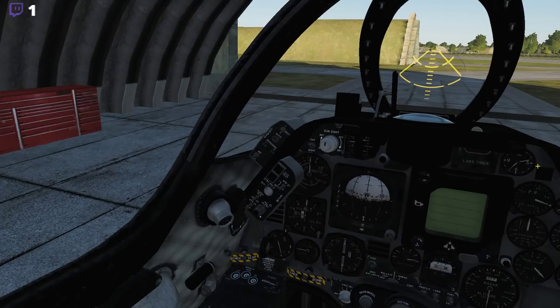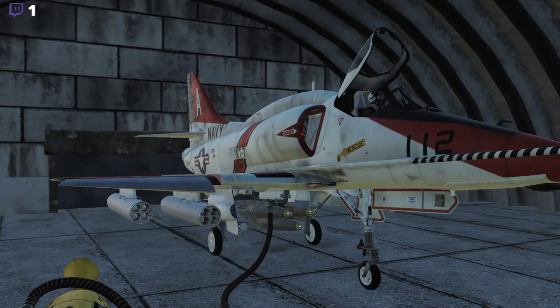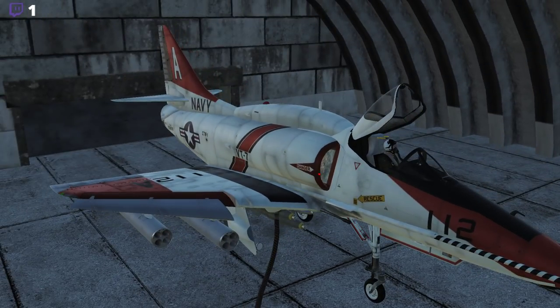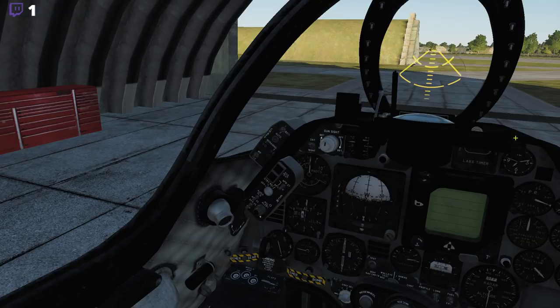Let's take this bird for takeoff. As you can see, we have Zuni Rockets, Snake Eye Bombs, and are painted with a very fittingly VT-7 training squadron skin. So we're going to go with that.